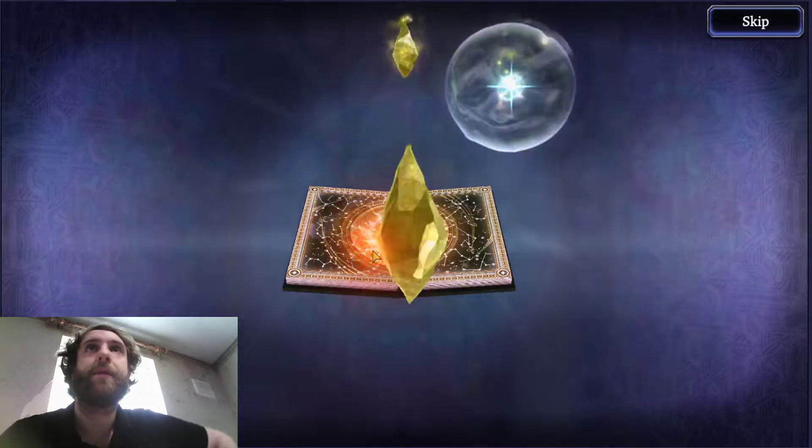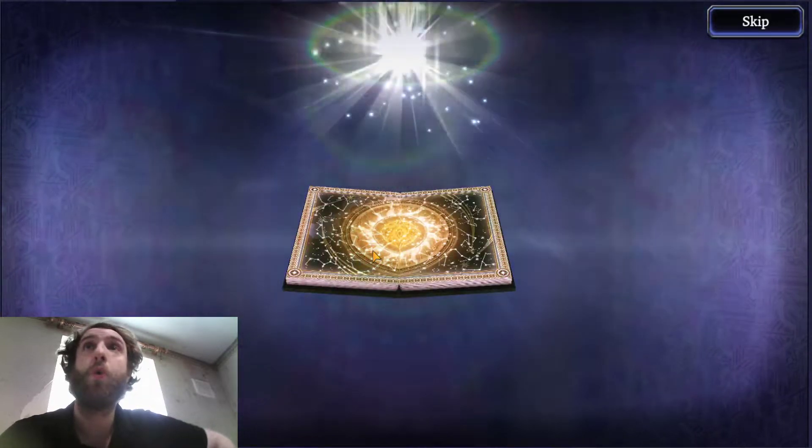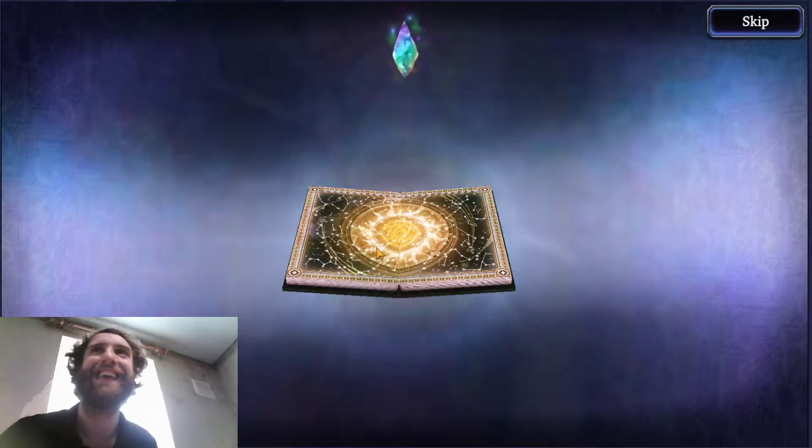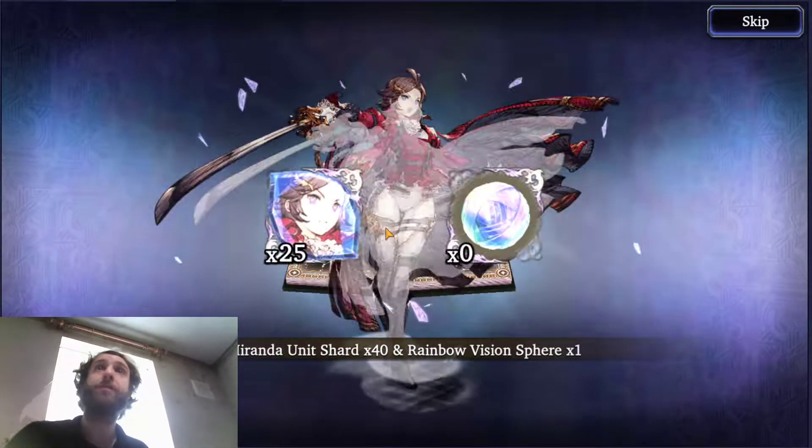Let's see what we get here. Helena — don't have it. Ooh, Miranda! Not too bad. Yeah, I love her, I really want to build her.